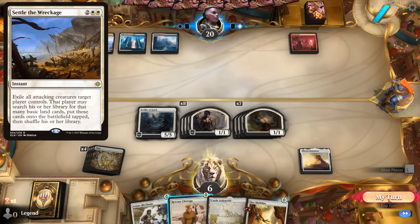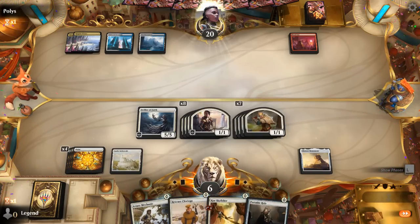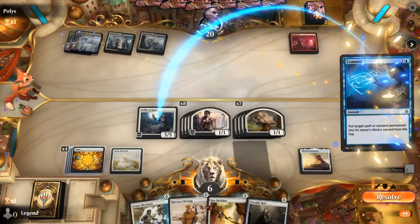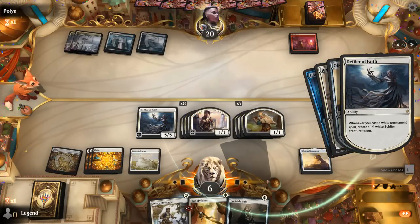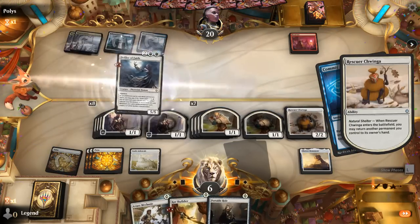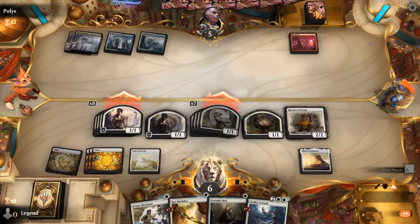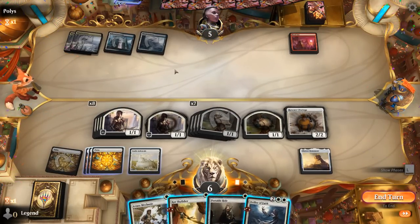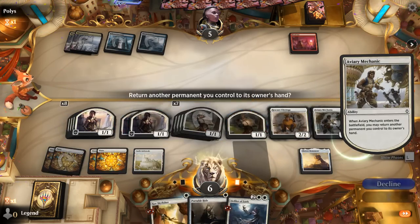Four mana untapped could represent Settle the Wreckage, but if we get a million Plains we can also keep comboing with Skyfisher. We still attack with all, and then Chwinga can pick up Defiler in case of a Settle the Wreckage. Commit bounces Defiler — let's pick that back up. Do I pay the two life? Probably no reason to. Pick up Defiler and attack. Then the question is whether it's worth it to replay Defiler — I don't think so, we should have enough tokens.